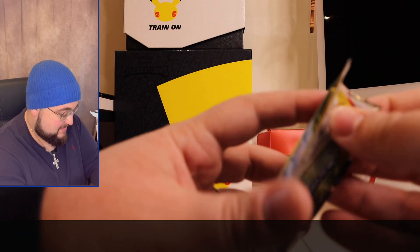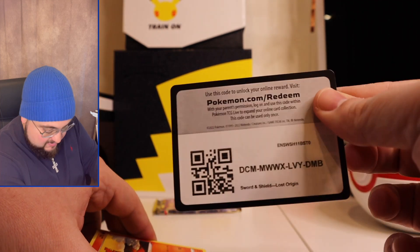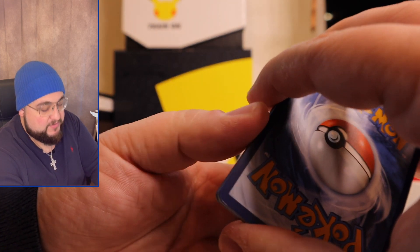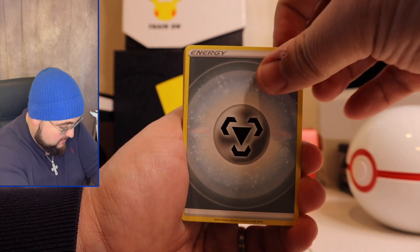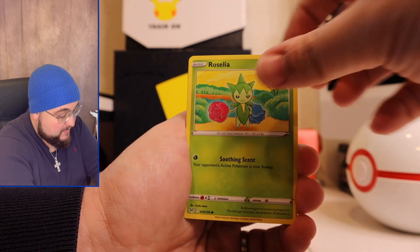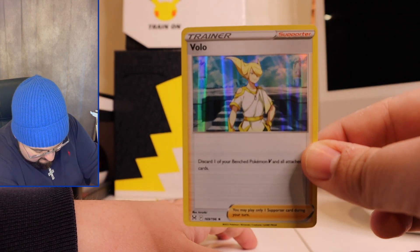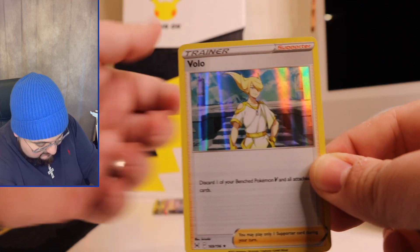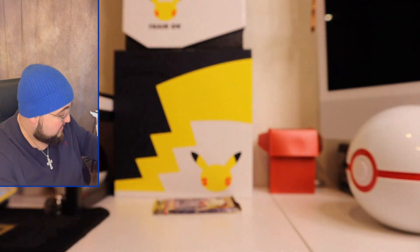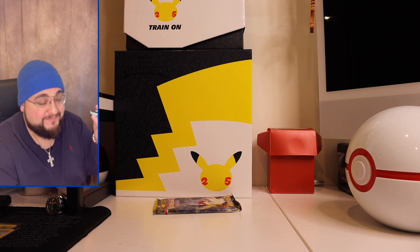Here's your code card — good luck! Lost Origin pack one: leaf energy, Swanna, Hariyama, Nuzleaf, Slugma, Clefairy, Roselia, Porygon, reverse, and a holographic — hollow! We did get a hit. I know some of you might not count hollows as hits, and that's understandable, but I do consider holographics hits because they are the rares. If you've watched my channel before, you know I love me a hollow.